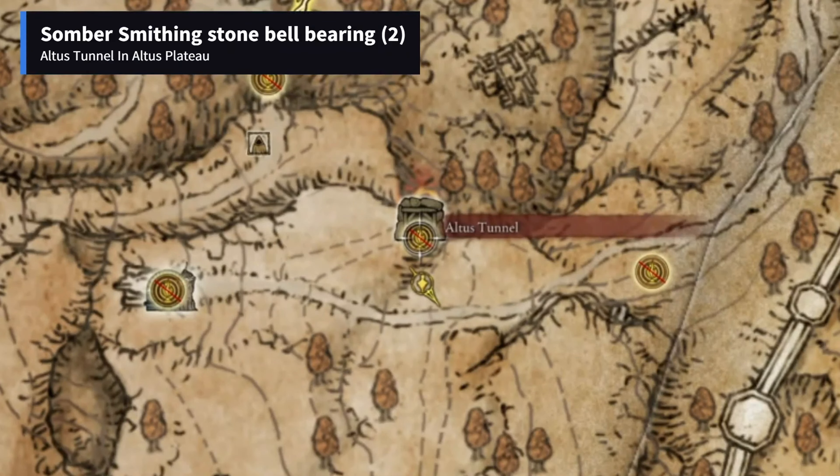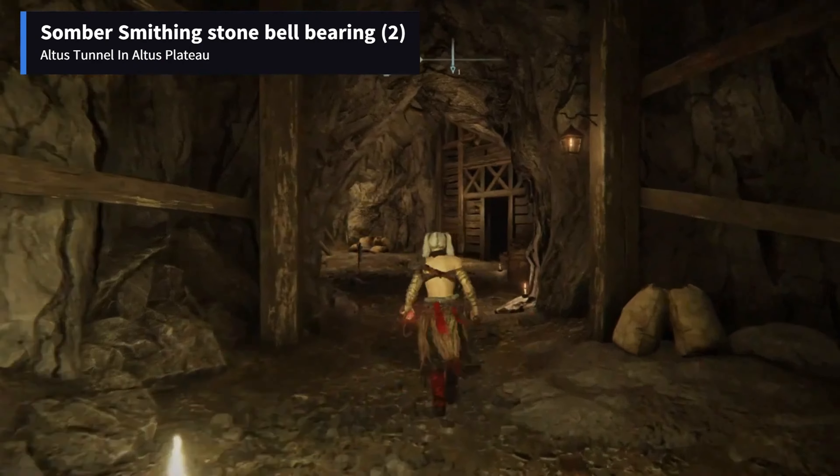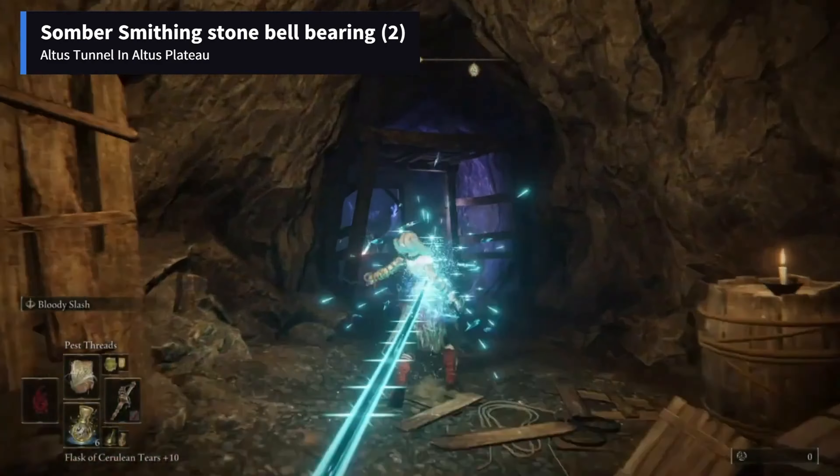Sombra Smithing Stone Bell Bearing 2 is at Altus Tunnel in Altus Plateau. It's acquired by defeating the boss duo of Crystallian Spear and Crystallian Ringblade in the arena.